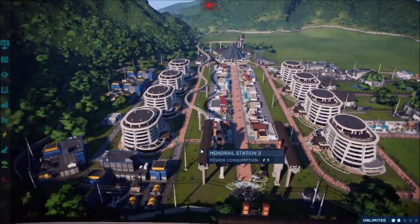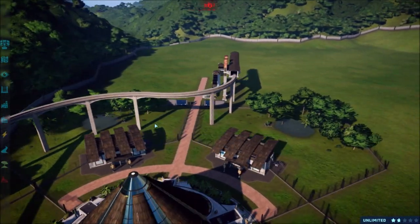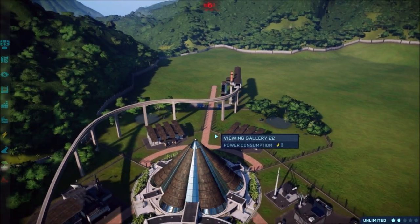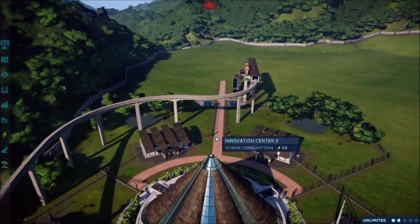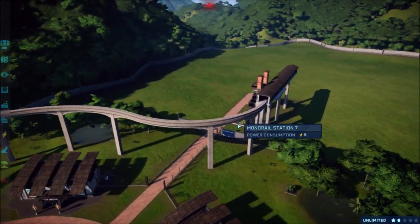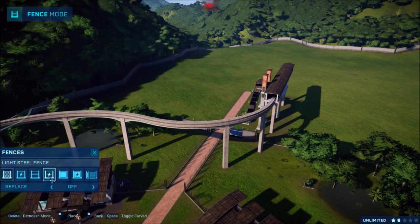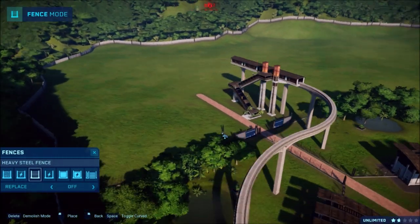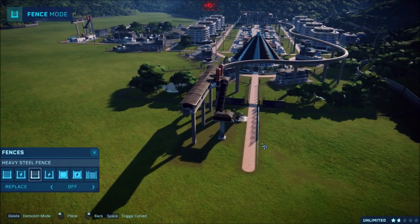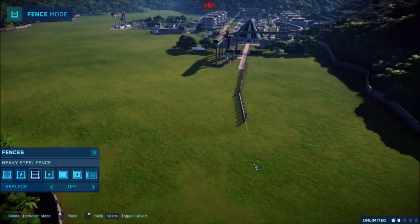I added another monorail and connected it all the way down here, which is what I wanted these areas for — to run the rail through. Over here we're going to have two viewing areas. I haven't put anything in them yet. I was going to put the Gallimimuses there, but I'm trying to get as many dinos in the park as I can, so I haven't decided yet.